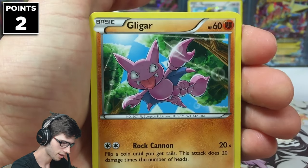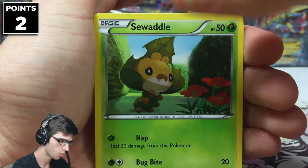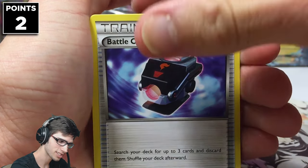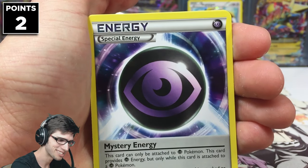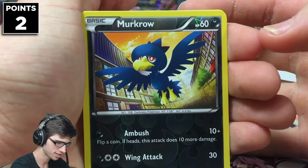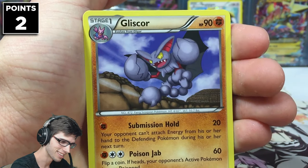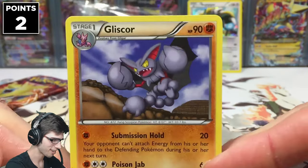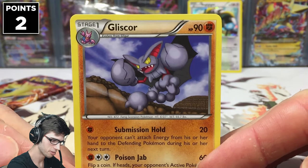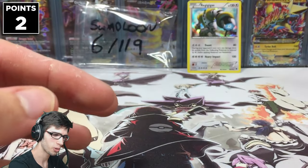We've got Helioptile, Gligar, Dunsparce, Frillish, Swinub — so hopefully we can get a Swadloon. We've got Shauna, Battle Compressor, Mystery Energy. No Swadloon in this pack. We've got a Reverse Murkrow, which is just a common, so no points on the reverse there. And our Rare is a Gligar. I was actually going to pick Gligar as my competitive pick — I just had a feeling we were going to pull one and we did. But anyway, shoulda, coulda, woulda.